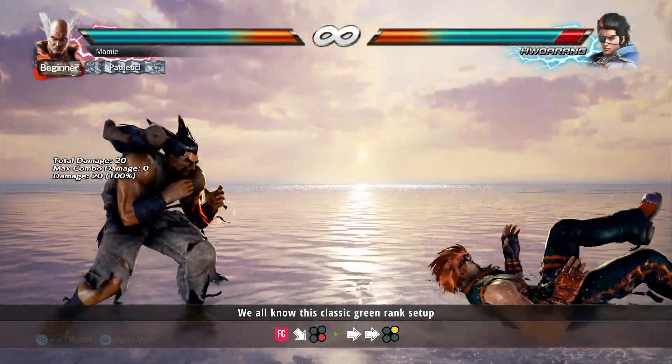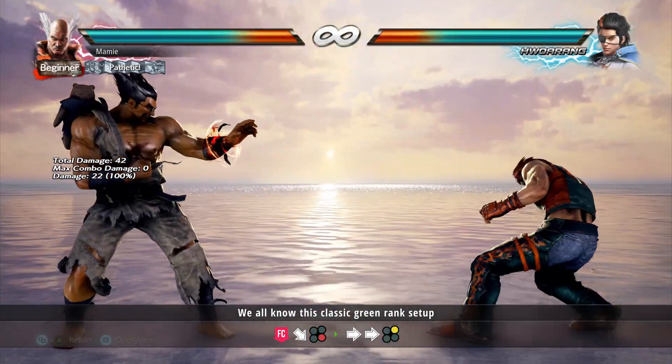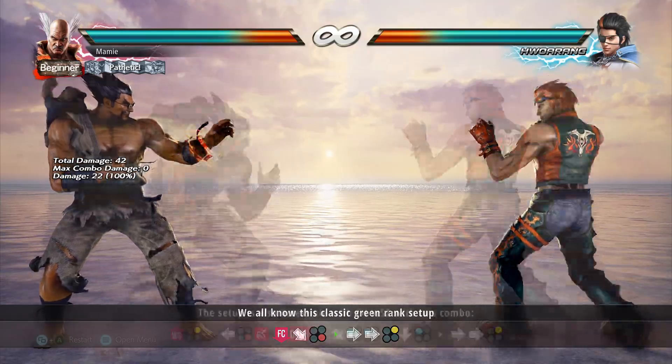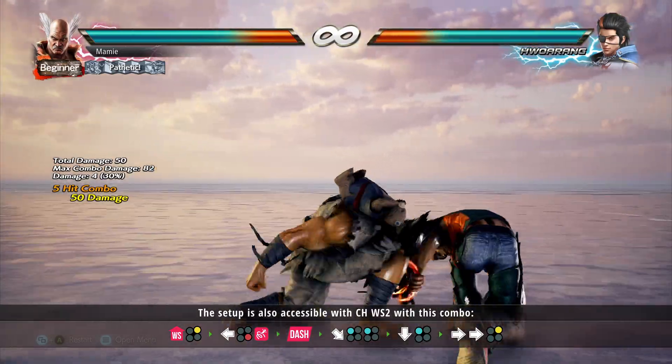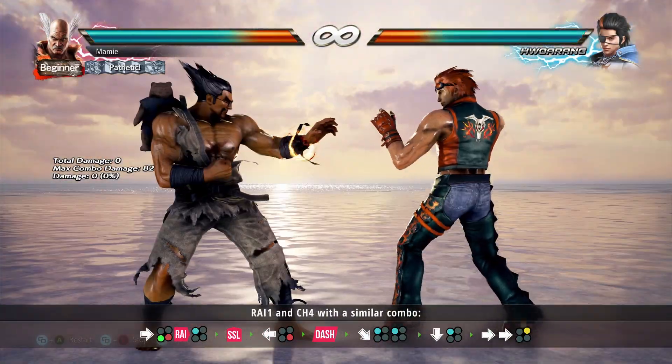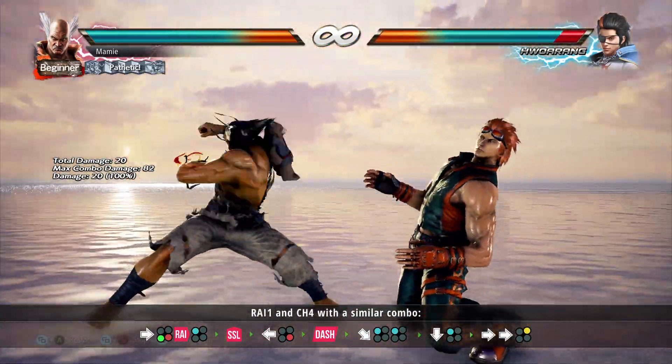We've all seen this classic green rank setup: full crouch down forward 4 into demon uppercut. The setup is also accessible with counter hit while stoning 2 with this combo, and Rai 1 and Magic 4 with a similar combo.